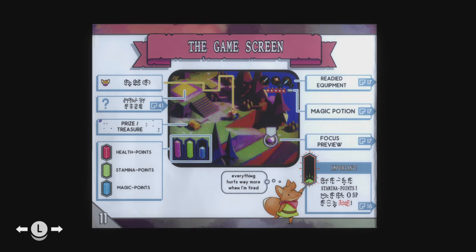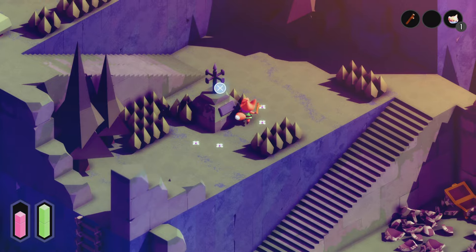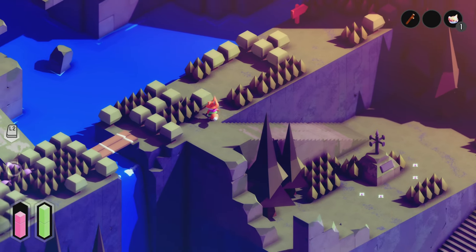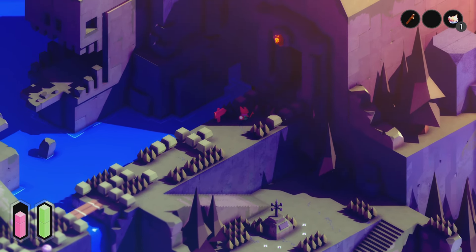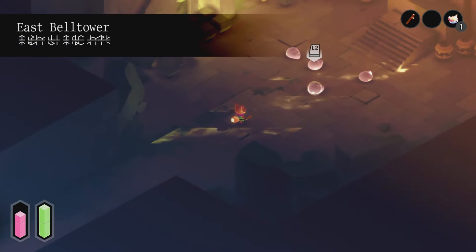Instruction booklet, let's have a quick glance at this. Stamina, magic points, magic potion — there's a lot in this game guys, there's a lot in this game. We're going into somewhere — East Bell Tower, all right.